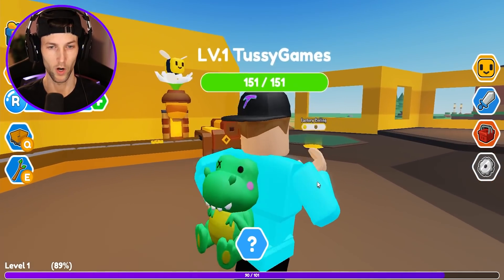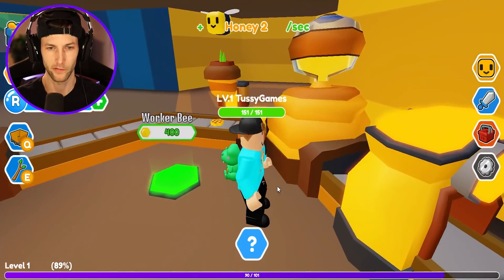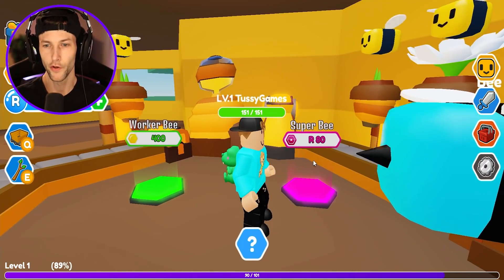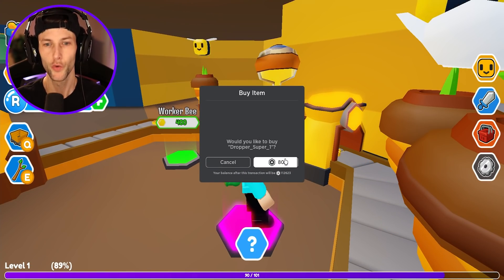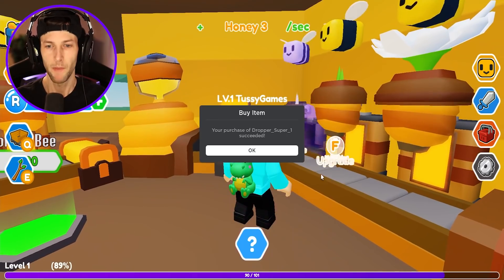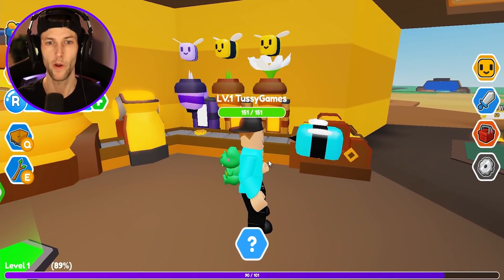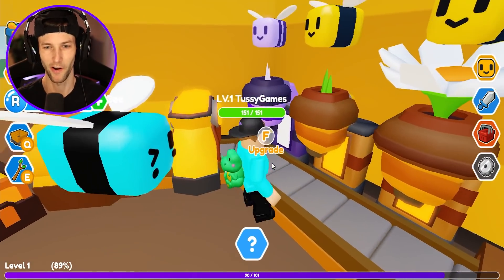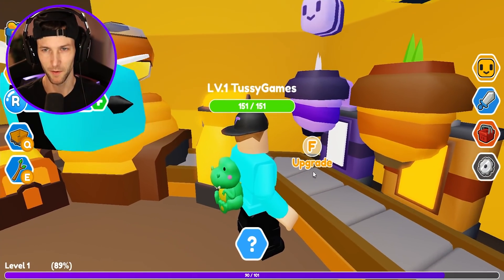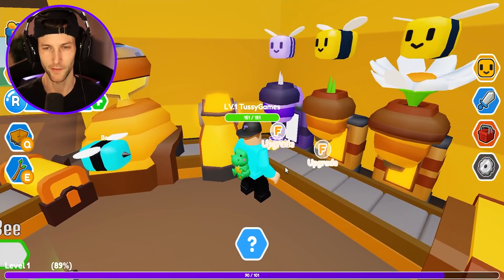We got to go farm some more honey beetles. I might have to spend some Robux here in a second — the super B is 80 Robux. Let's see what the super B looks like. Make sure you guys use star code Tussie so we can buy super B's and a bunch of other upgrader stuff. So we can actually upgrade all of these. That's our super B — he's purple.